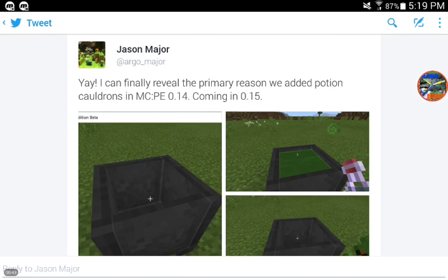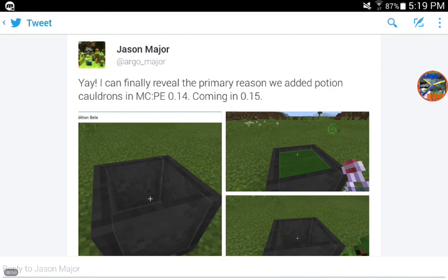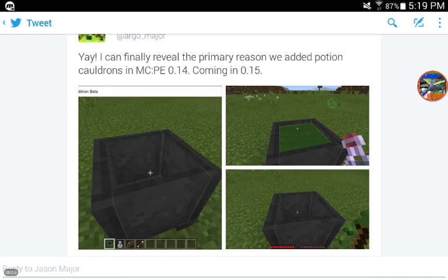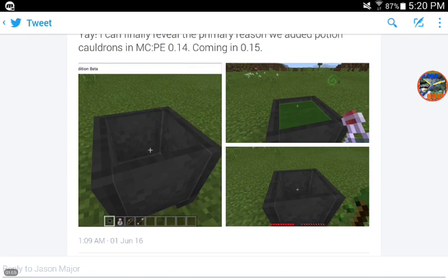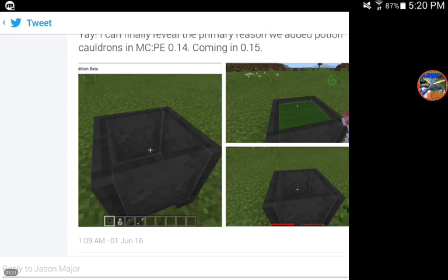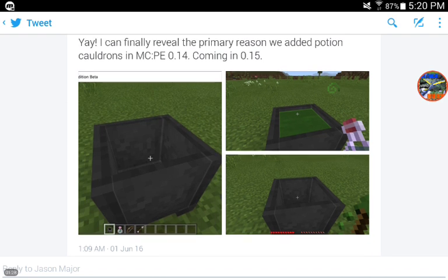Let's jump back to one of his previous tweets. Jason Major sent out a tweet saying, 'Yay, I can finally reveal the primary reason we added potion cauldrons in MCPE 0.14, and that reason is coming in 0.15.' In the first photo you can see a cauldron, and in his hand he has a potion, a cauldron, a bow, and an arrow. In the second one he has a potion in the cauldron. And in the third one, you can see in the bottom right corner a different kind of arrow — that is a tipped arrow.